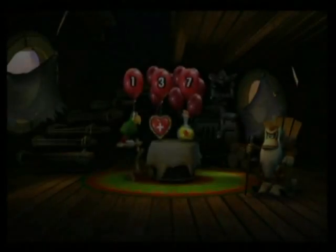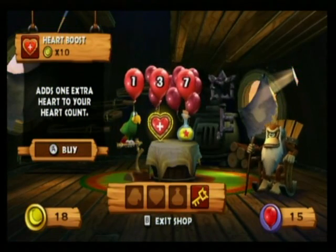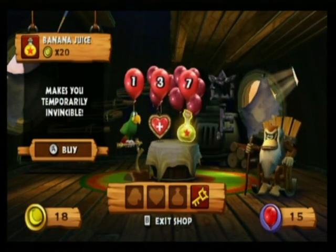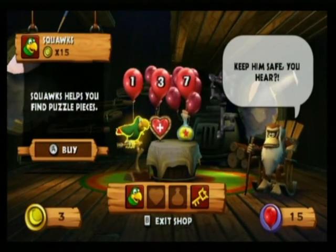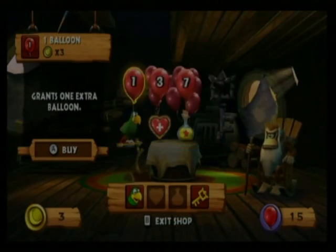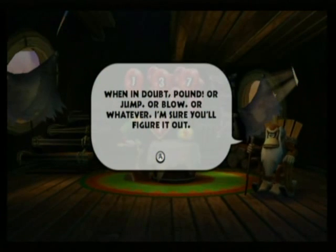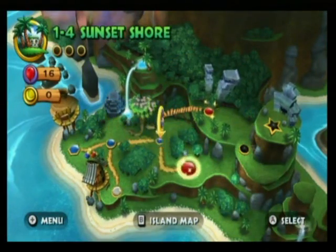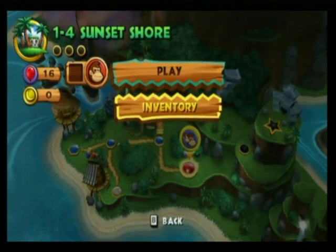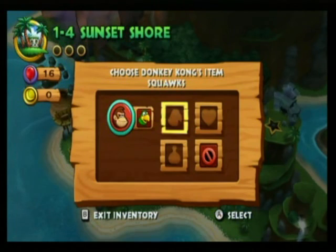Now we can go to World 1-4 Sunset Shore or 1-5 Canopy Cannons, and we'll go to number 1-4. But first we will go buy more lives. Blood may be thicker than water but banana coins are even thicker. Banana juice makes you invincible - if only that were true in real life. And I'll get Squawks - he can help you find puzzle pieces. So thanks for watching, and I'll see you guys later in World 1-4 Sunset Shore with Squawks on our side.